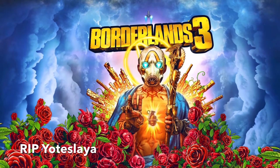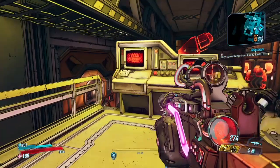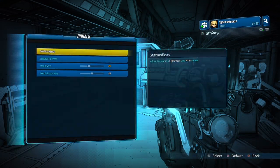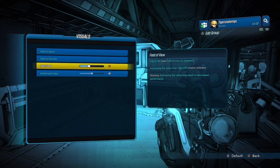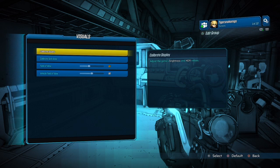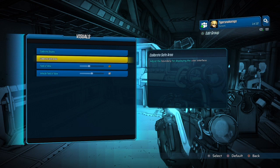The first thing you want to do is go to your options, then your visual settings, and play around with the field of view. Make sure you don't set it to a really high field of view because it will mess up the frames per second. Keep it low to maintain better performance.